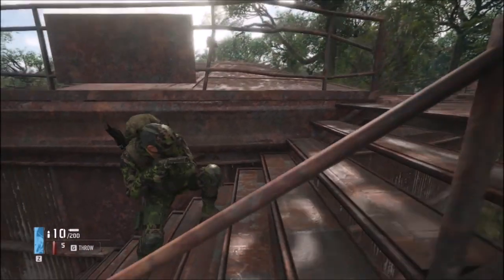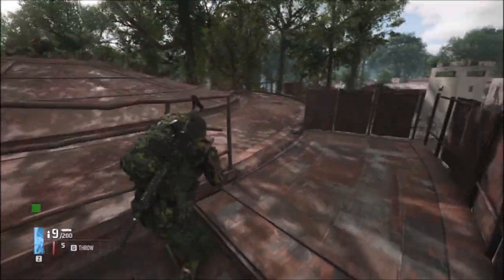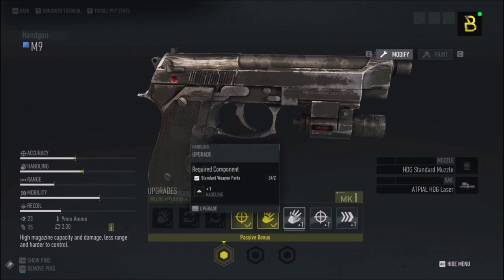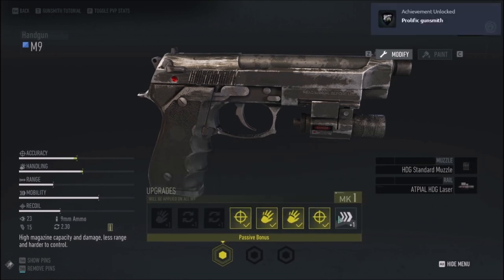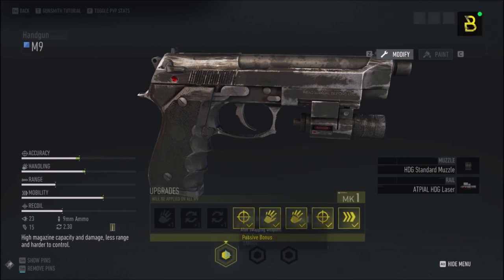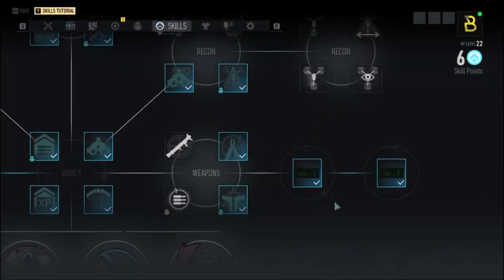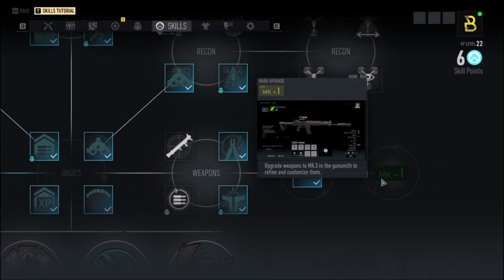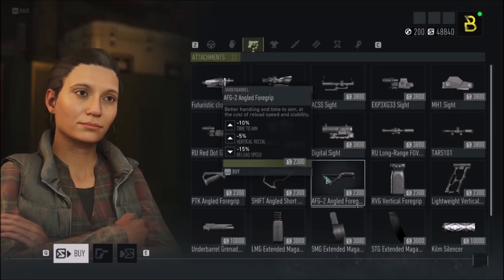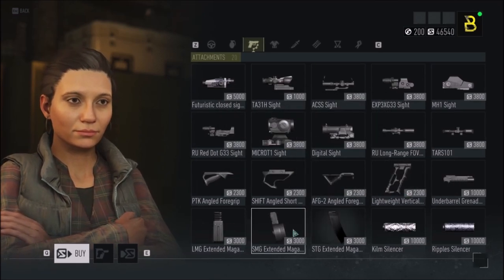All changes you make to a weapon in the gunsmith will apply to all levels of that weapon going forward. Upgrading your weapon after dismantling other weapons will allow you to work your way through the marks that exist within the gunsmith. Depending on your weapon, you'll get different improvements as you upgrade, with the max upgrade being Mark 3, giving you a better passive perk once you have unlocked marks in the skill tree. You can purchase attachments through the shop in Erewhon, from loot crates dropped by enemies, or crafted from blueprints you've found.